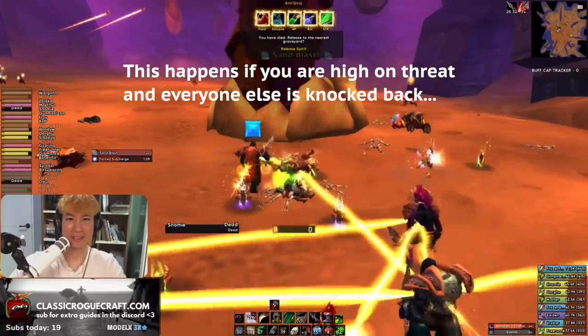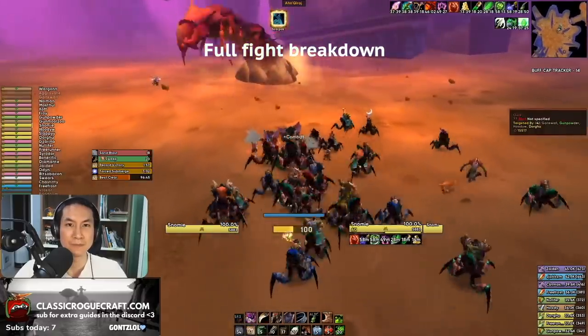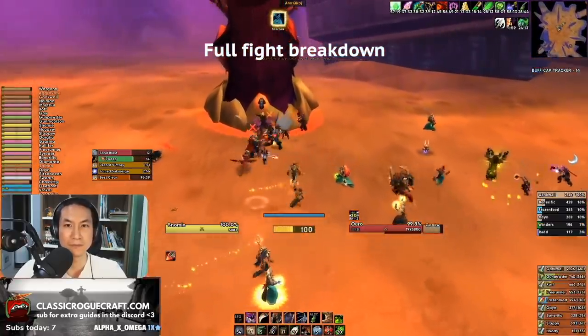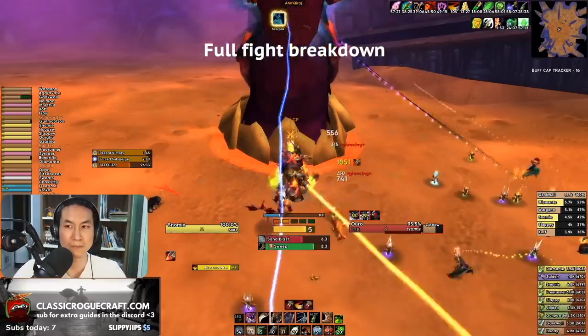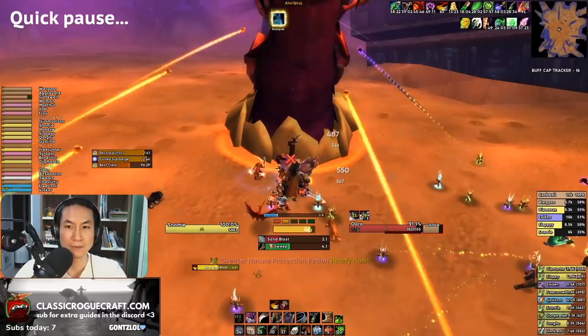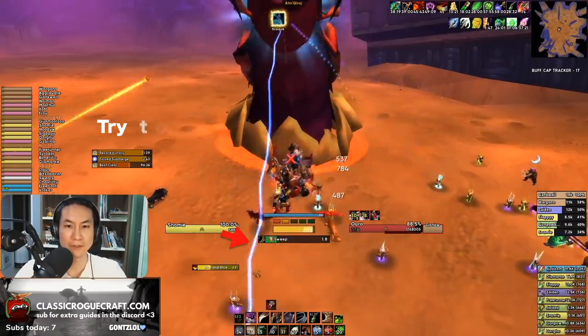Now let's watch the full fight in real time. Here you can see my tank is running in first on the opposite side of Uro, while we stand on this side. You can mark a target so everyone knows where to stand. I'm doing my standard rotation — rotation doesn't really change much on Uro. Just be aware of the sweep. You can see right here I popped Slice and Dice just before a sweep came in — this is actually a mistake.